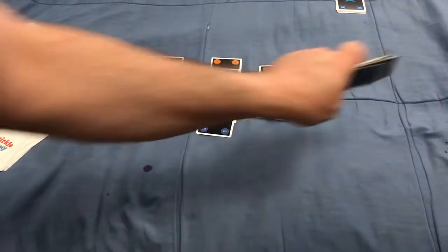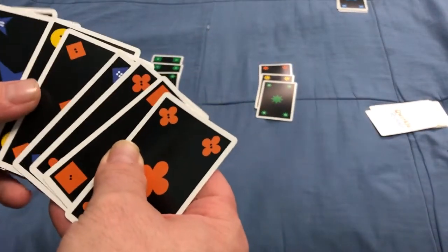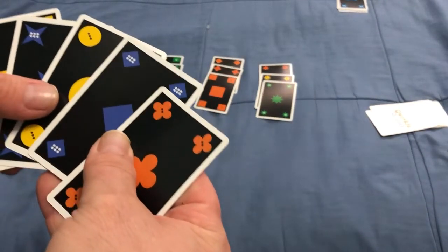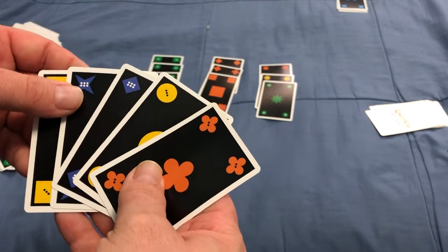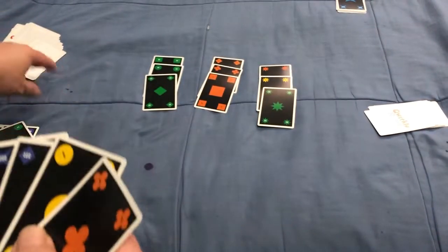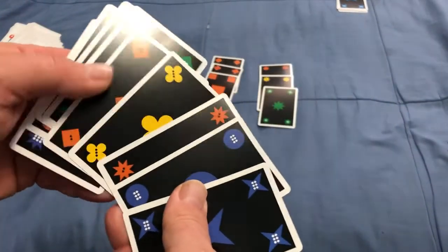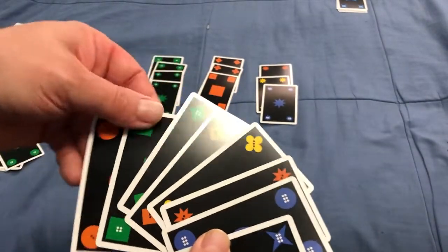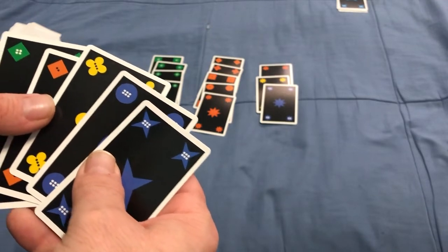He draws back up, and it's my turn. Do I have the green circle? I do — so I can play that and make a Quirkle. I can also play these into a set; this is three of them. And I believe that's it for my turn. If I had another color of this card, I could move it over and play the other card there, but I did not.